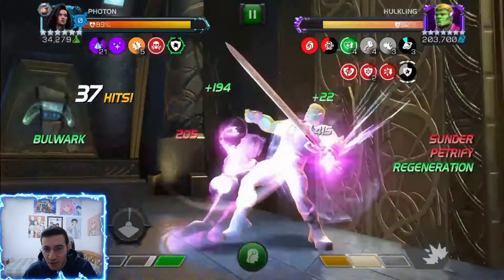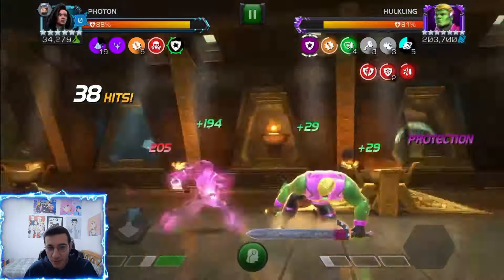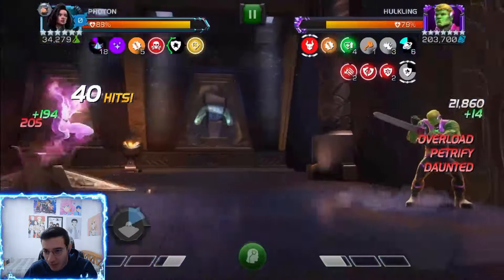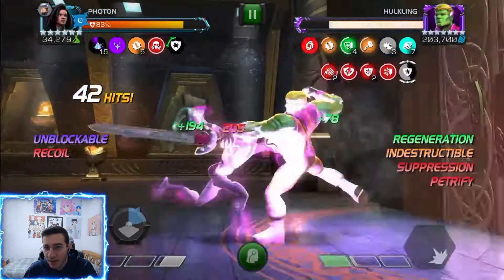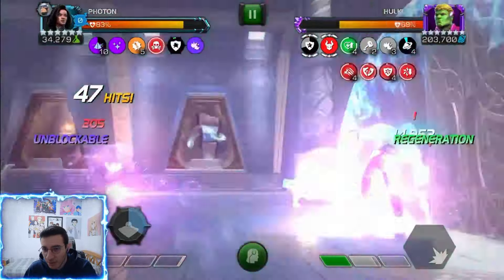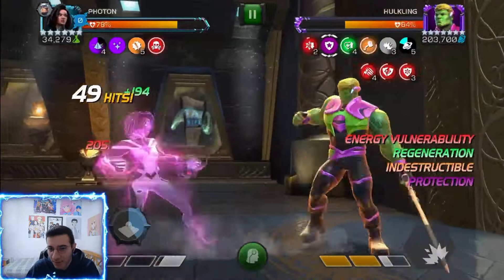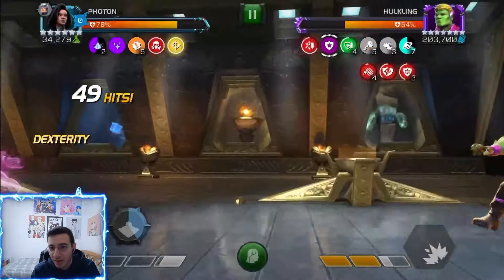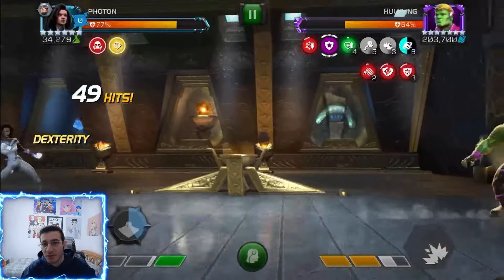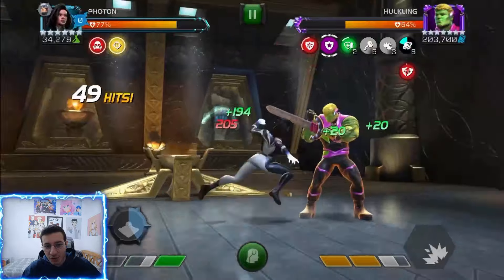Going to bait his special two, then do another heavy to knock down, then go for a special one into the block. 21k, 21k and then you get the indestructible. Now we have the trauma debuffs dealing some nice damage. We also counter his healing, which is awesome because it actually adds up. There goes my pure light form but now he has like 64% health — not bad at all.